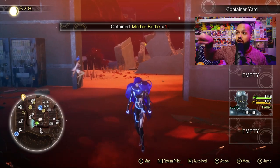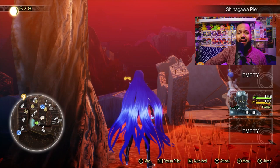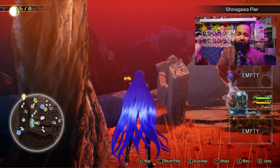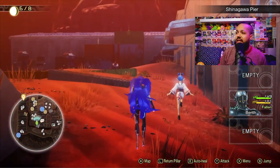Always pay attention as you move around the map. If you see yellow crystals in the distance, never skip those — do whatever you can to always collect the yellow crystals. If it's your first playthrough especially, make a beeline for them.